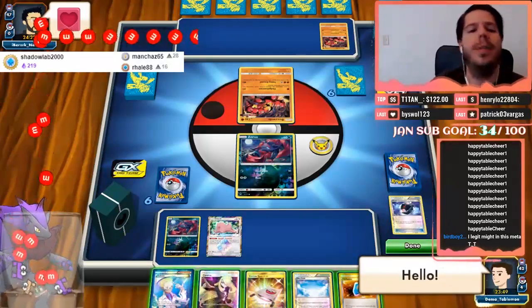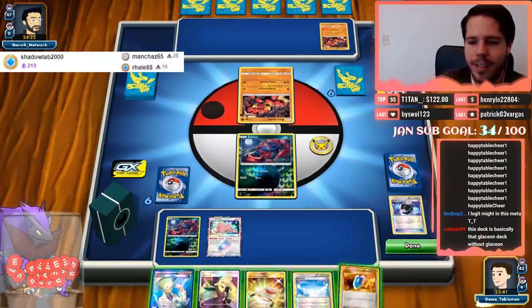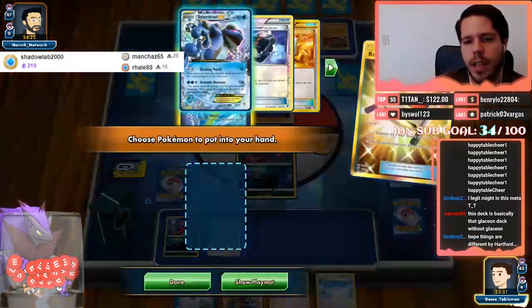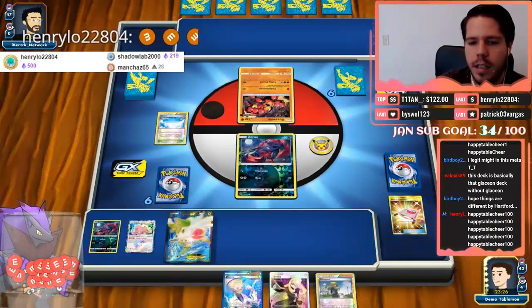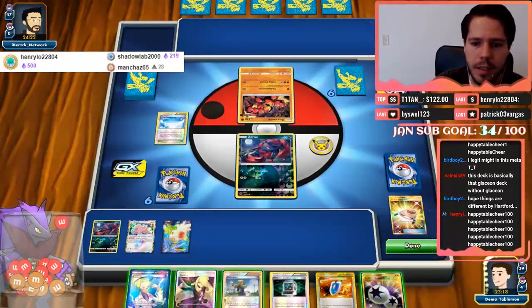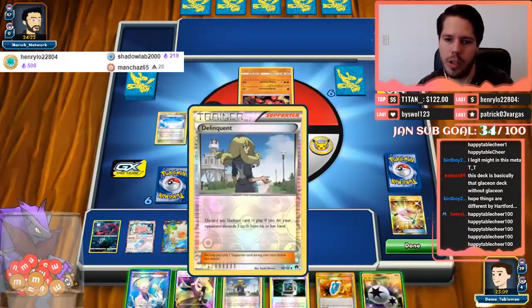I meant to play the Stretcher — okay. It was Shaymin, and let's do that. So I'm gonna get another Zork. So I'm really trying hard to get the lock. One, two, three, four, five, six item cards so far. So do I just Delinquent then?